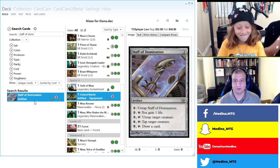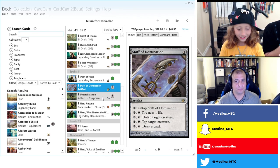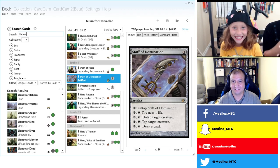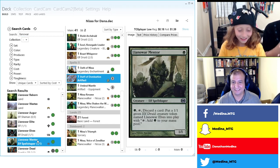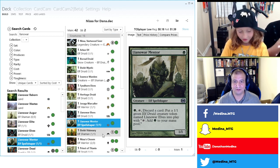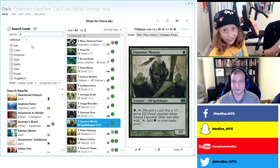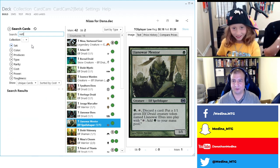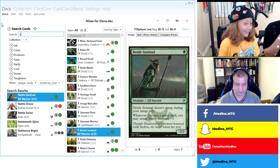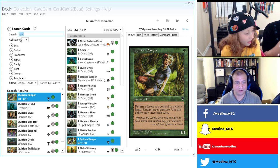Staff of Domination will be added — we will dominate people with said staff. Let's get back to elves. Llanowar War Mentor: you discard and make a Llanowar Elf. I'll add one. I also want to add Quirion Ranger — Quirion Ranger is awesome. Now we're adding lots of small elves.